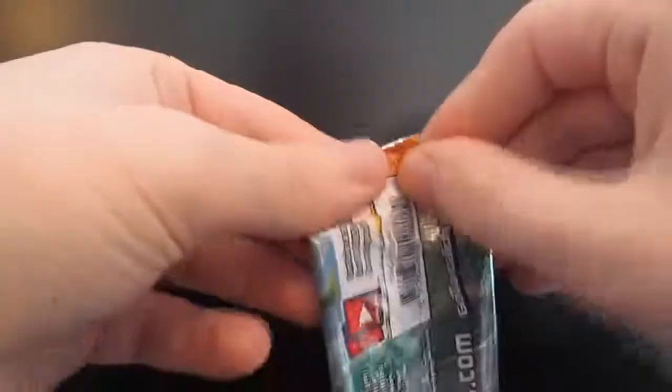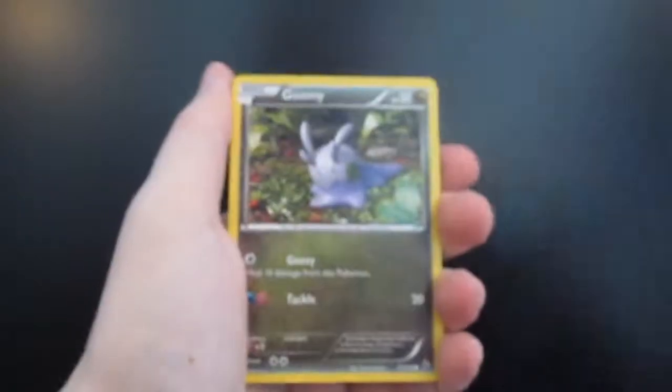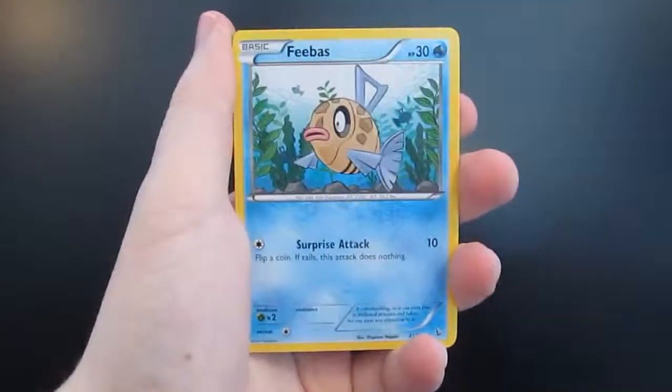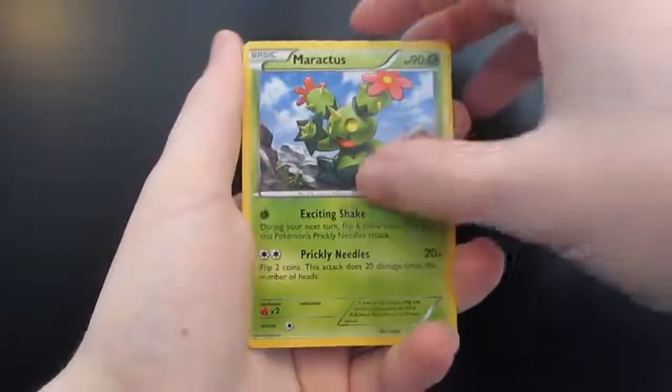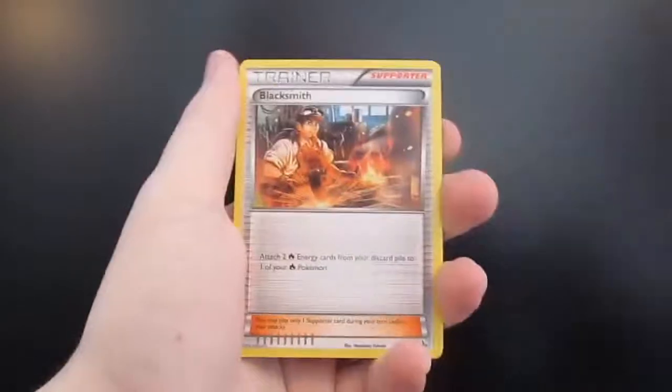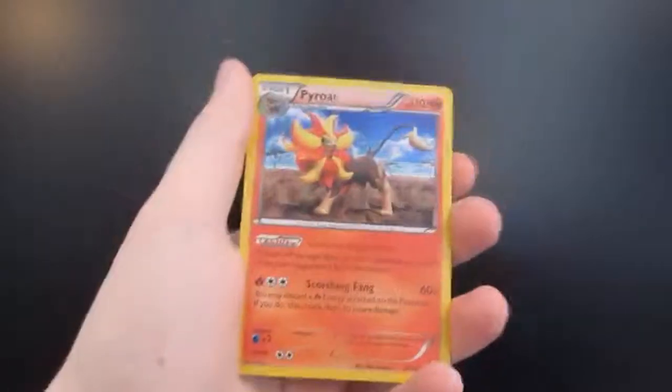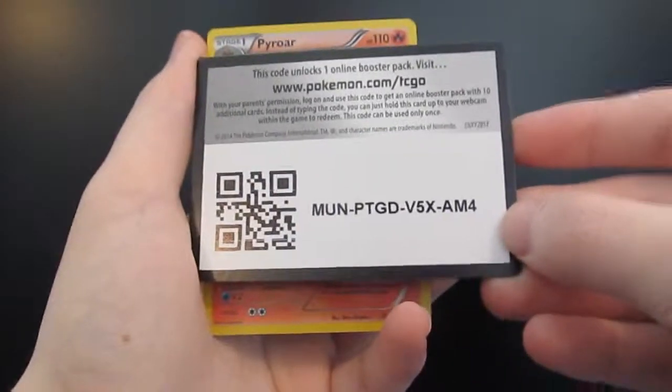We'll move on to the Mega Kanga pack. We have a Caterpie, Gumi, Roselia, Roselia, Bergmite, Phoebas, Maractus, Luxio, Blacksmith. First Hollow is a Nuzleaf and our Rare is a Hollow Pyroar. We got this in our last set of packs too. There's a code card for the Pyroar.